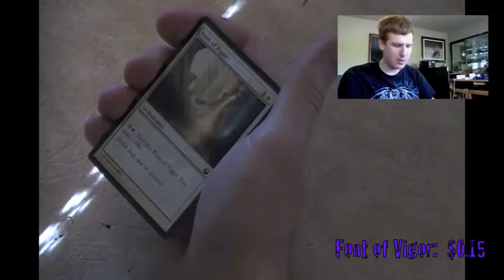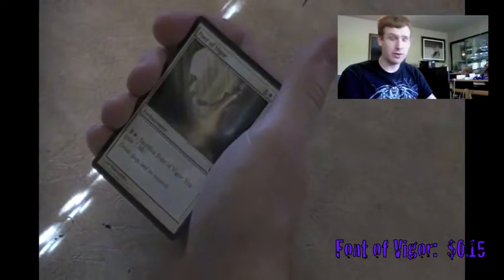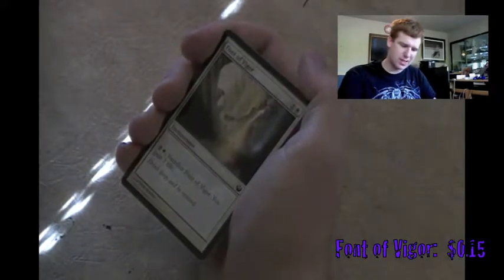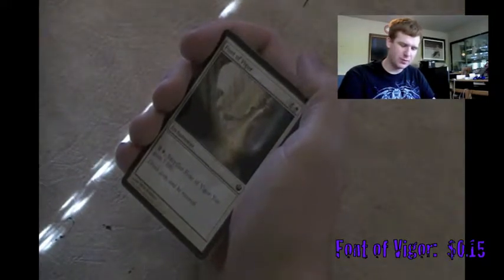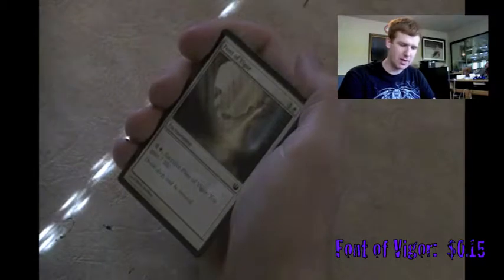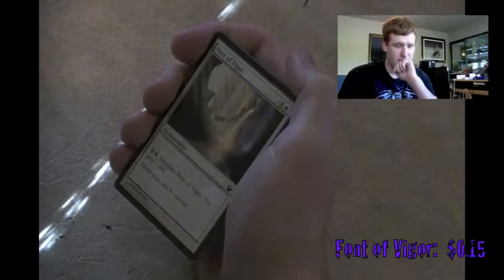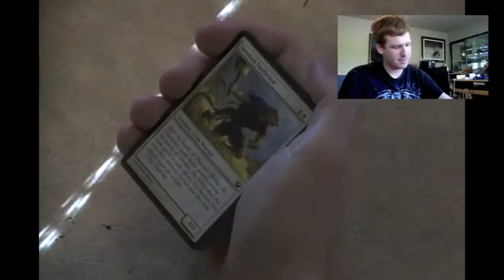Font of Vigor - this is the white font card. I think I have one of these. When you sacrifice it, you gain 7 life. This could be good in my life gain deck actually. If I don't know how to spend my mana, I'll put it on the side.